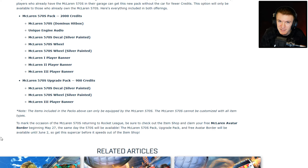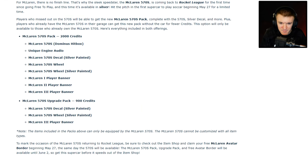But yeah, now you get silver. I don't think you'll be able to add any special decals of your own to it — I'm pretty sure it'll be just like the NASCAR and the F1, you can only use these with the car. To mark the occasion of the McLaren returning to Rocket League, be sure to check out the item shop and claim your free McLaren avatar border beginning May 27th. The 570s pack, upgrade pack, and free avatar border will be available until June 2nd, so get the supercar before it speeds out of the item shop. It's similar — literally it's just like the NASCAR and F1. They have the pack, then they have a free thing for those of you who don't want to spend any money — the avatar border.